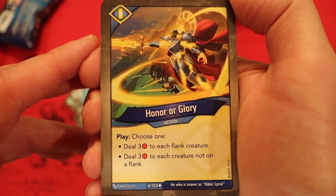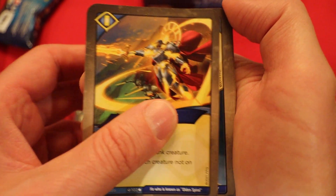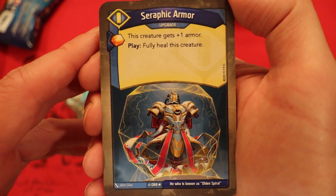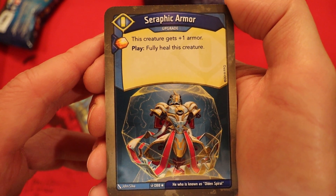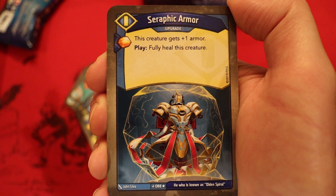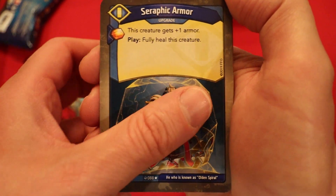Honor or Glory — deal 3 damage to each flank creature, or deal 3 damage to each creature not on a flank. We saw it in the last deck — very strong. Seraphic Armor — it's an upgrade. Amber, when you play it, this creature gets plus 1 armor and play: fully heal this creature. Two effects already in this deck fully healing creatures — really works out with those huge Sorion creatures.